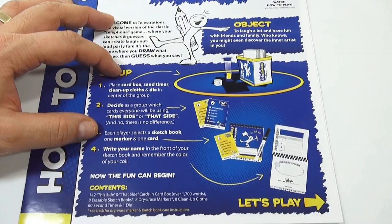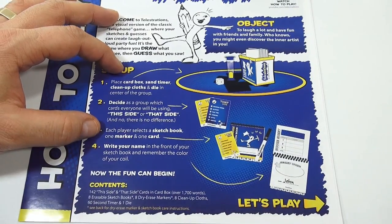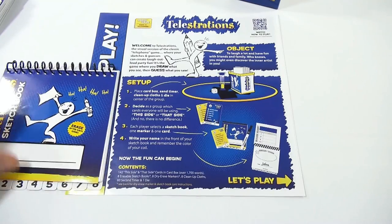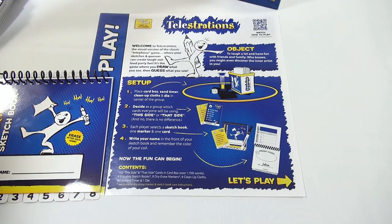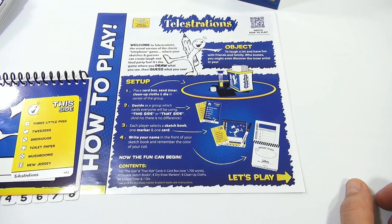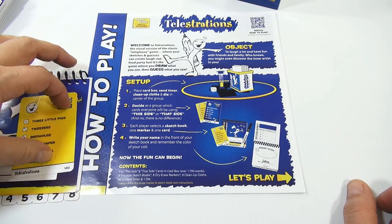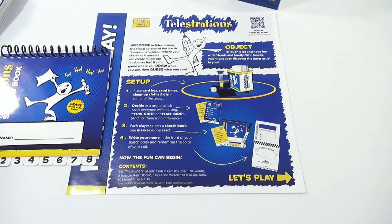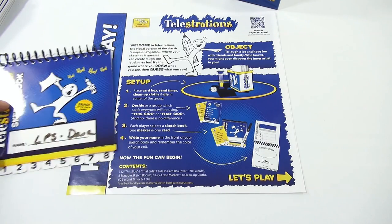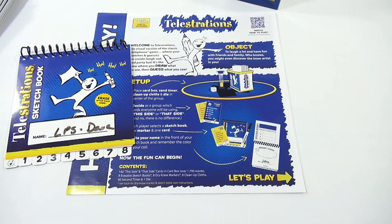Each player selects a sketchbook, one marker, and one card. I'm going to take the black one — a marker and one card. Write your name in the front of your sketchbook and remember the color of your coil. I'm black, so I'll put 'LPS Dave' here. Okay, that's done.